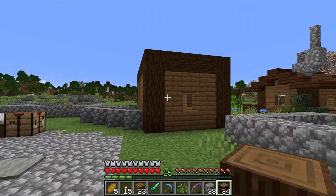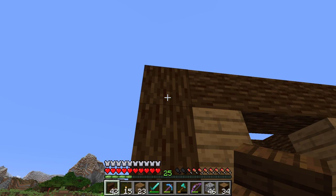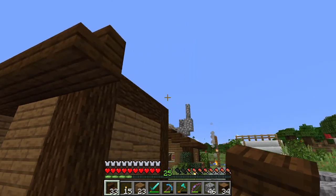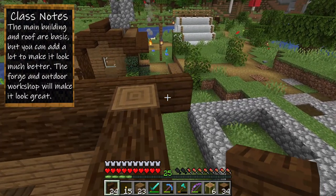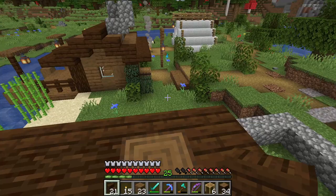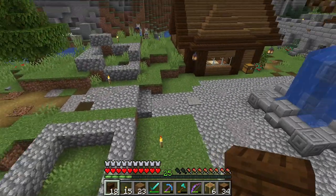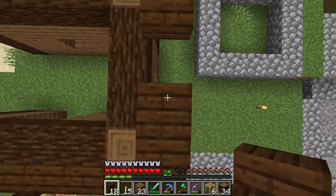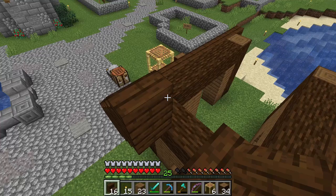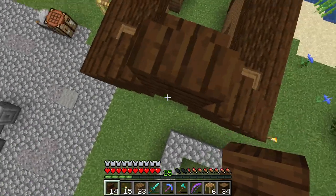The roof is going to be fairly standard — quite simple. To start off, we're just going to be lining the sides like this with stairs, and we'll do both sides. At the front, we're going to do upside down stairs, then right side up, and upside down again on the other side. This is an easier, smaller build, so it will be fairly quick.